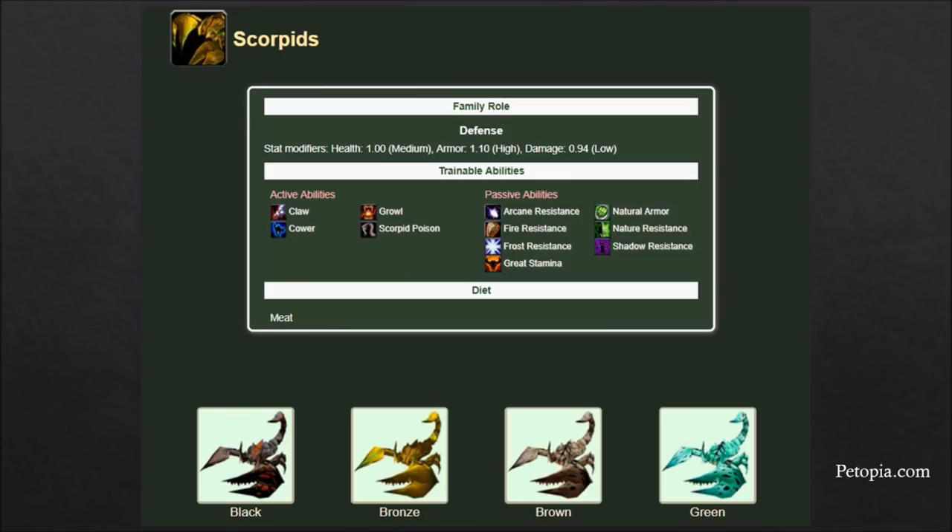Scorpids are defensive and have a focus dump and Claw, with reduced damage output. Their unique family ability is Scorpid Poison — it has a cooldown but stacks up to five times on the target, doing nature damage. Nature damage ignores armor, so on high armor targets Scorpid Poison is not reduced. However, it takes up a debuff slot on the target, so in raids you're generally not going to use a scorpid because you don't want to waste a debuff slot on Scorpid Poison.